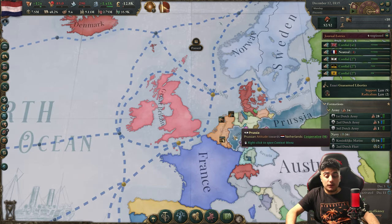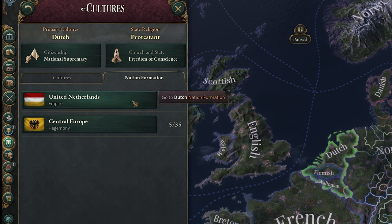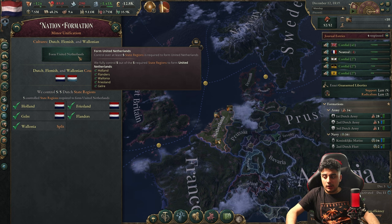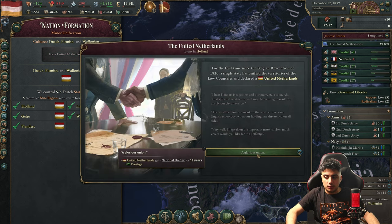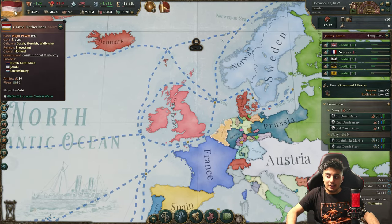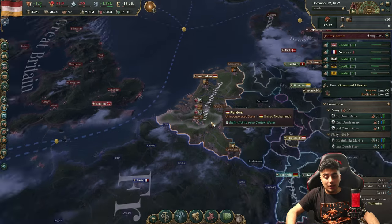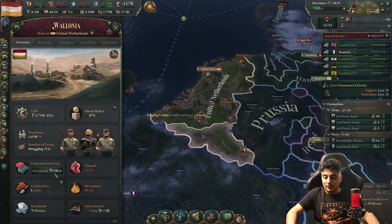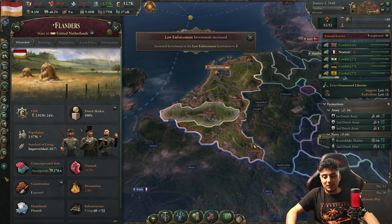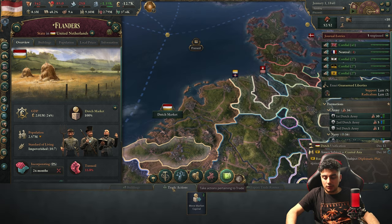Once you also conquer the required provinces, go to Cultures > Nation Formation and select United Netherlands — you have all required provinces. As you can see, we get 25 prestige, which is nice, and a really nice flag. Now we need to core these provinces, but it's going to cost a lot of bureaucracy, so you really need to focus on building government buildings.